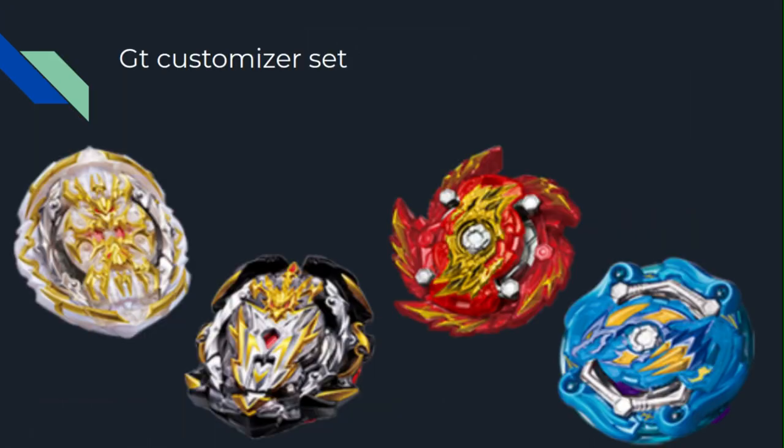First we have the GT Customizer set. It comes with Regalia Genesis and Prime Apocalypse. You can see there is a huge resemblance, so I'm guessing in the anime they're probably twins — probably one is evil and one is good, or maybe the other way around.